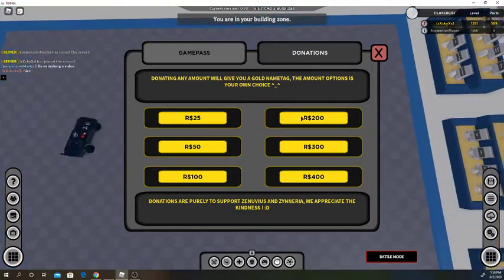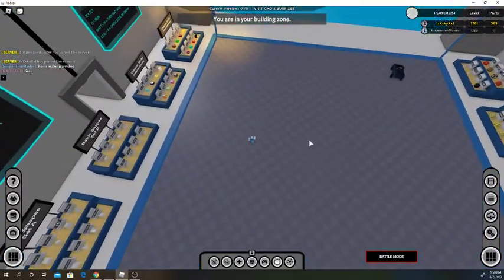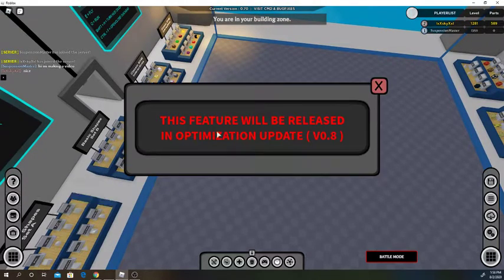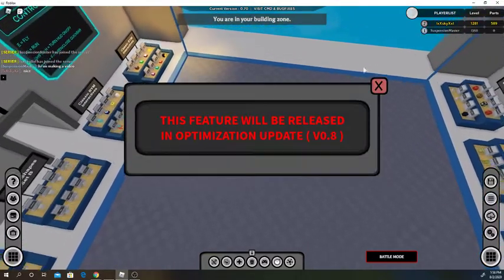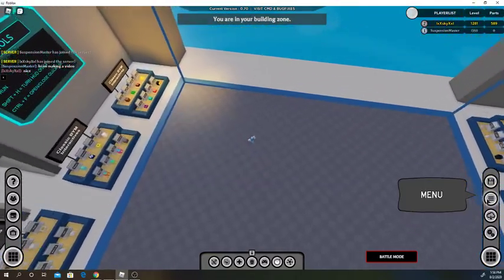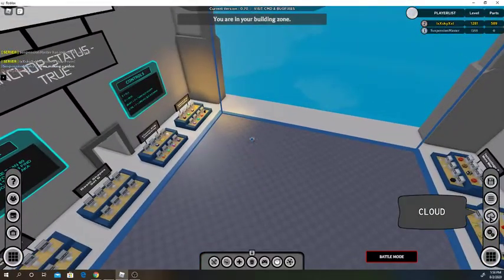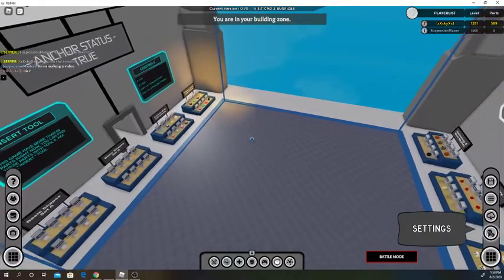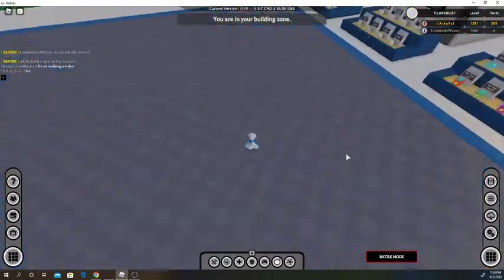These are just donations — if somebody donated, they get a yellow name. I'm just gonna tell him I'm making a video. This is going to be coming out in version 1.8, and so will this. This brings you back to the menu, which is what you see when you join.